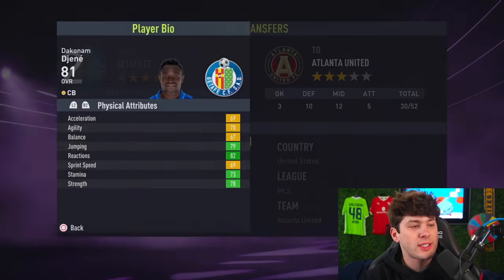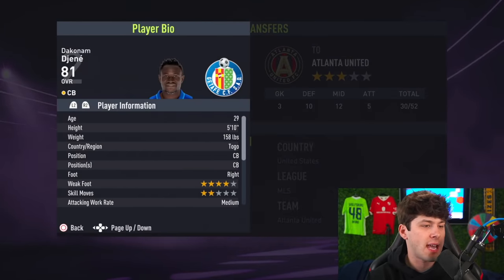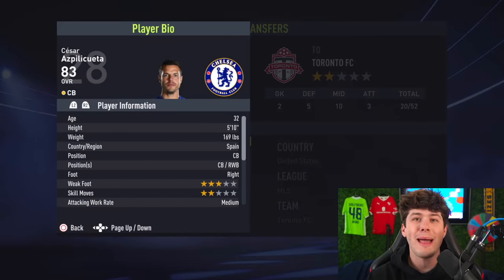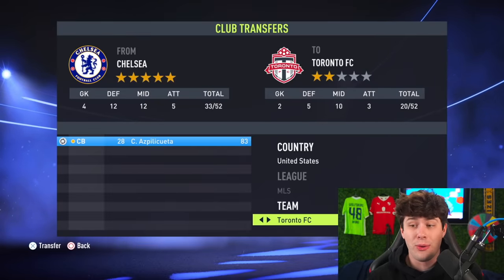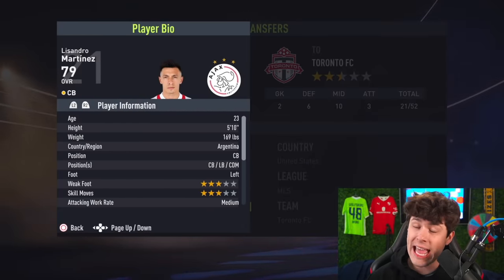There actually aren't a lot of small center backs. Jene is 5'10" and he's next on the list. This team's getting a few high-rated players — back-to-back 83-rated center backs is actually really good. One more center back: Martinez from Ajax. Also I should note, no icons in this one — icons are not going to be included.